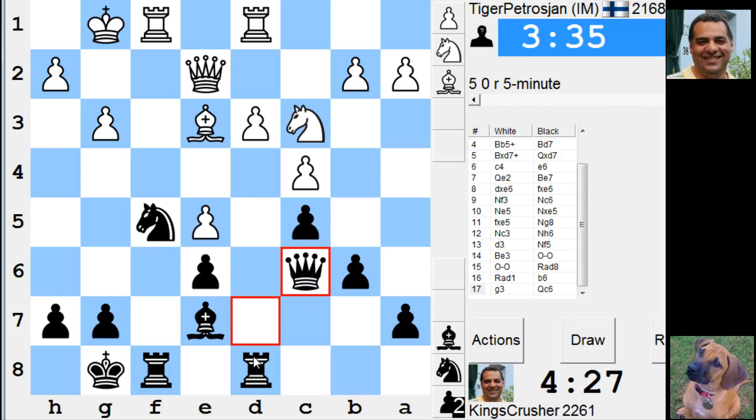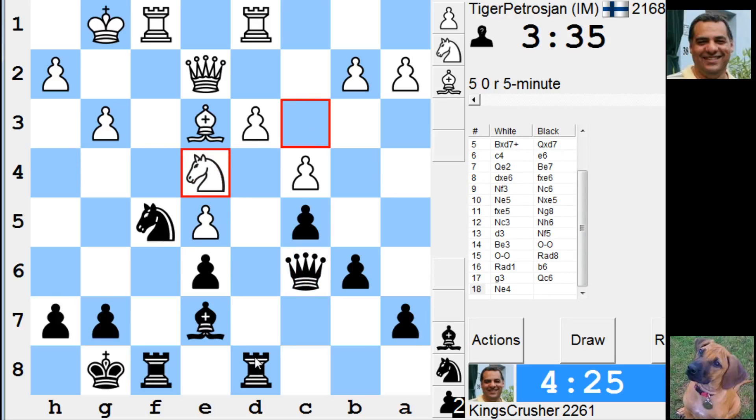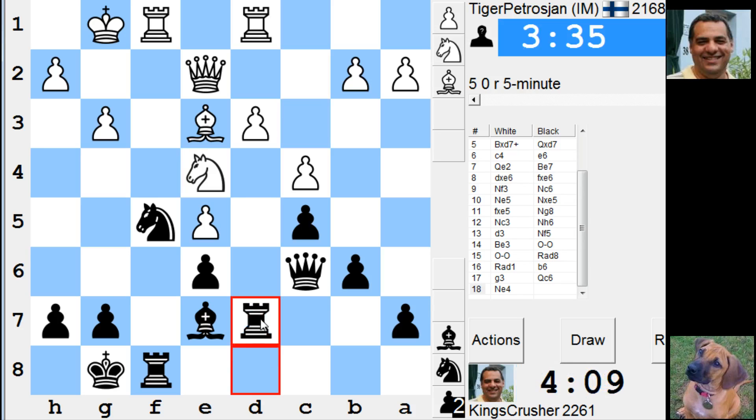Didn't expect that one — Qc6 to double. Am I prepared for this g4 there? What about Qc7, Bf4? Let's go with this plan. The g4. Maybe h6 was useful — just for Qc7, Bf4, g5. h6 might have been a cunning little move.